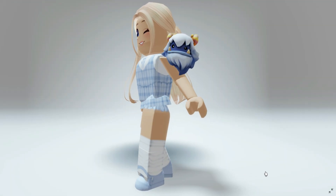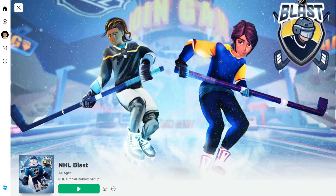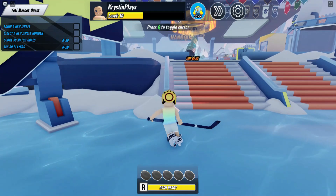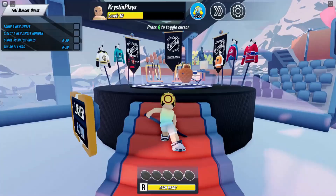Want to know how to get this free pet yeti mascot shoulder accessory? I'll show you all of the steps. First, let's go ahead and join the game NHL Blast — I'll leave a link in the video description. When you join the game, you'll see the Yeti mascot quest in the upper left corner that lists all four tasks we need to complete.